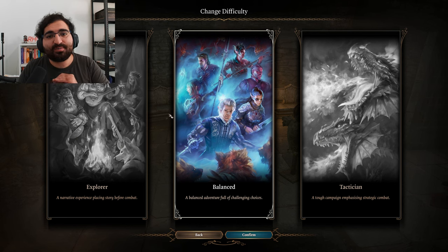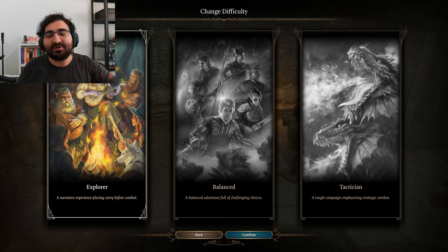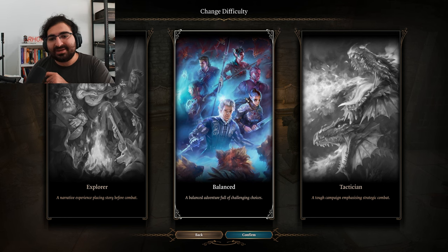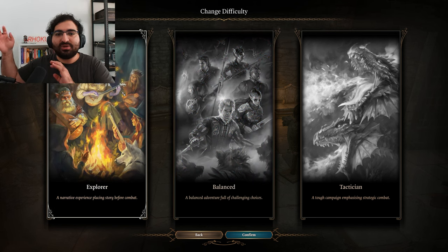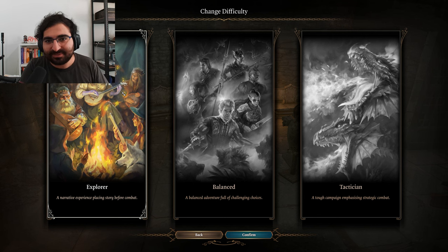Multi-classing is straight up not possible on the explorer difficulty. So if you're playing on this difficulty and enjoying your time, what you want to do is switch off of it, get the multi-class into the other class, and then you can switch back into explorer difficulty and put points into whichever class you want. That's a quick little life hack if you're playing on explorer difficulty.